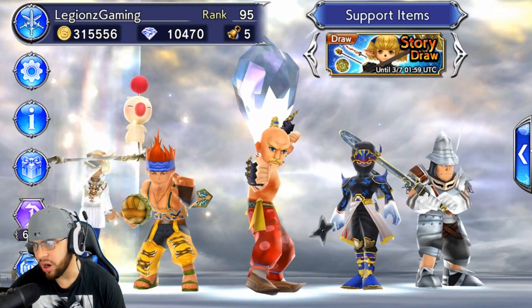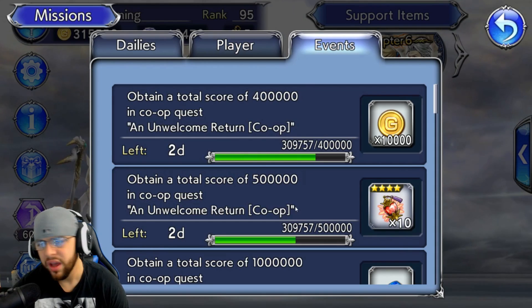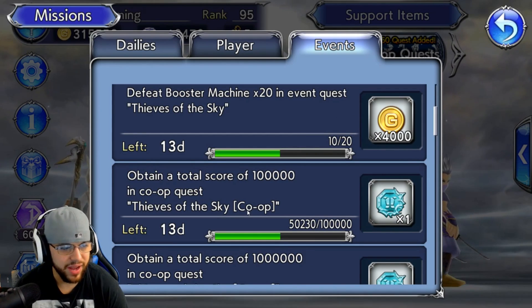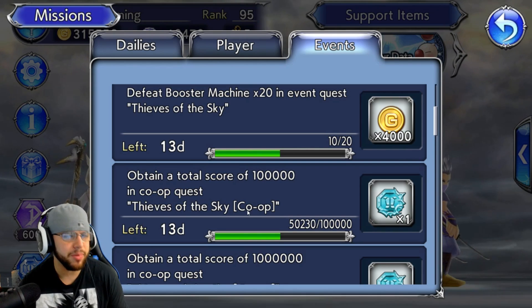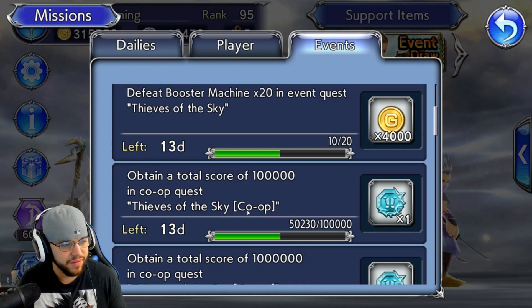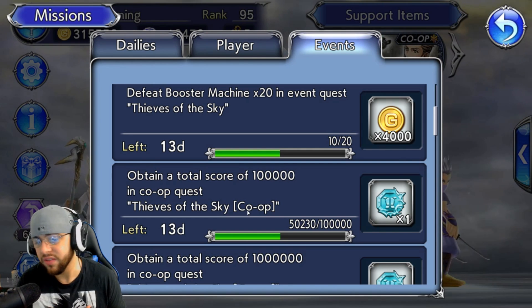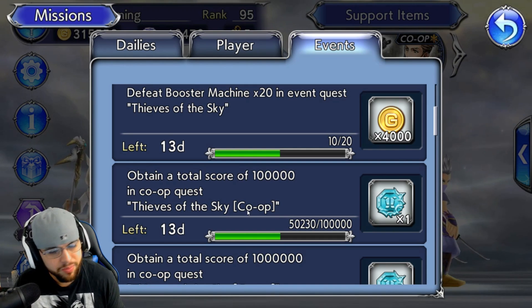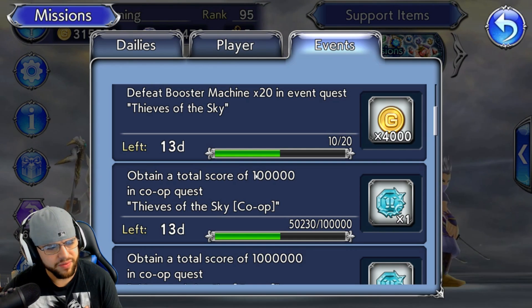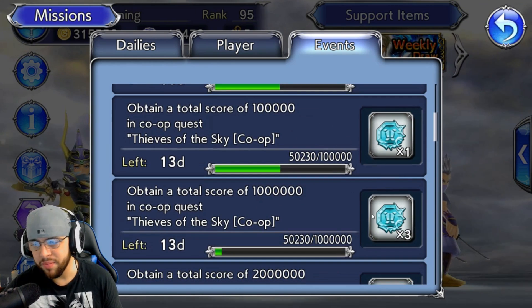I'm going to show you guys how to get more armor tokens. If you go to your missions, then Events, look at the rewards on the Balthier event — I already got a couple. If you do the level 70 quest on the Balthier event, I'll be doing a separate video on the best characters to use to make it easy, because a lot of people are struggling. At 50,000 score you get one token, at 100,000 you get another one, and at one million you get three.